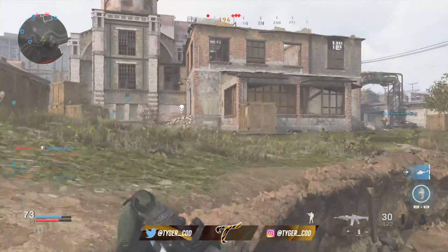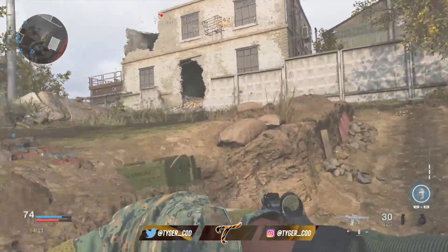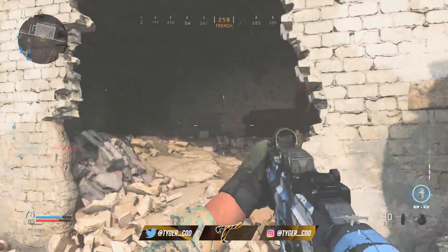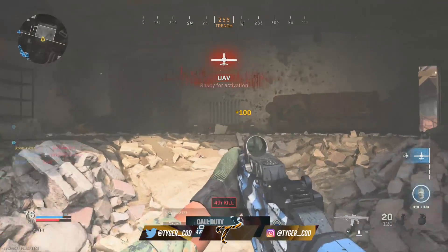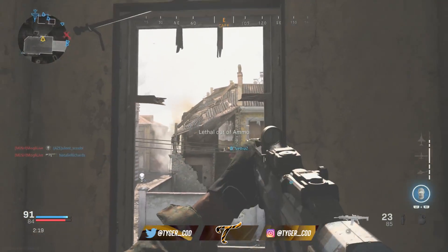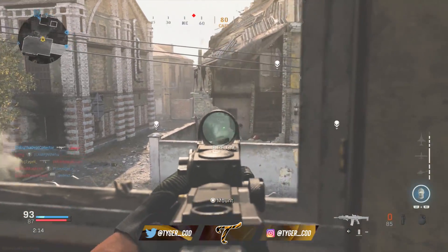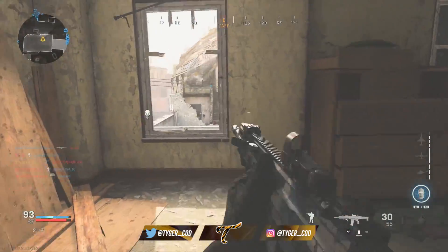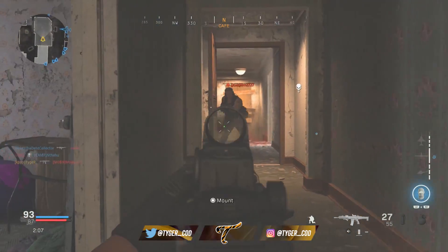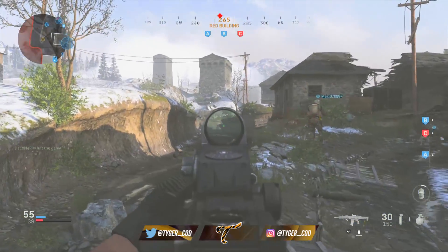These maps are a lot bigger, there's a lot more open space, there's a lot of verticality and tons of angles that you can be shot from. Personally, I like the map design in Modern Warfare — we are stuck with this game for a year, so you might as well get used to it. These maps are very tactical because you need to think about what you're doing before you go do it. You can't just run around the corner and expect someone not to be looking down that line of sight.